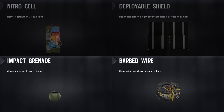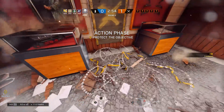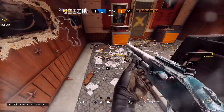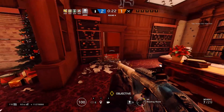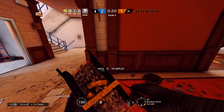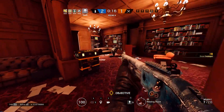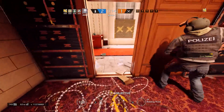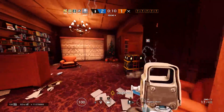For barbed wire, you should ideally be placing them in places where the attackers will have to expose themselves in order to break it, or if they run in at the last second they'll be super slow and an easy target. Very common places are inside doorways on site, so when they're running in at the last second to try to secure the objective they'll be sitting in barbed wire and you can peek up and shoot them. Other places include hallways or choke points, so you can hear when they go through the barbed wire and peek and pre-fire them.